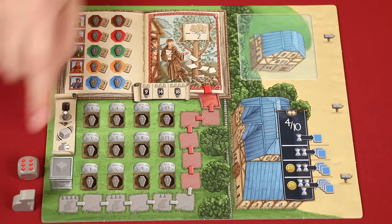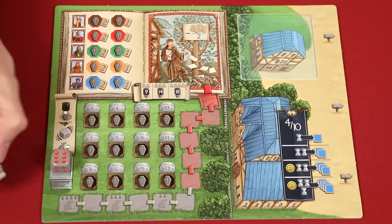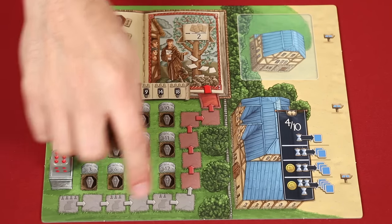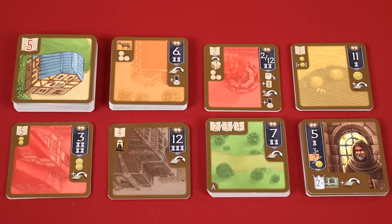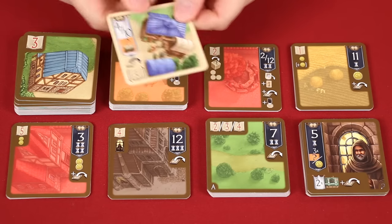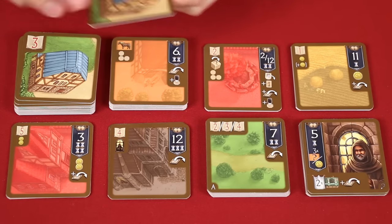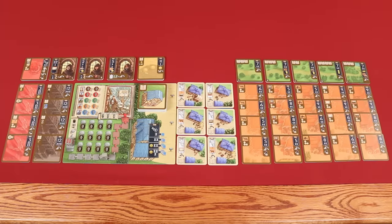To set up, put the main board on the table, placing the grey rat die here, with the rat piece itself on the space matching the number of players. I'm setting up a 2-player game, so it'll go here. These are the village cards, which you'll sort by their colors and types. Note that they have two sides, distinguished by a dark and a light frame. Keep all stacks showing the dark frame face up. When arranged for play, they should look something like this.